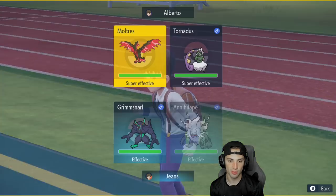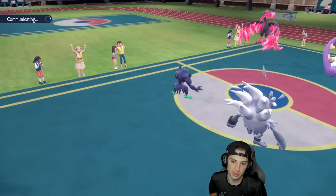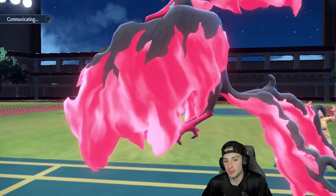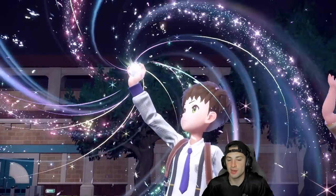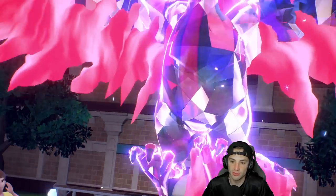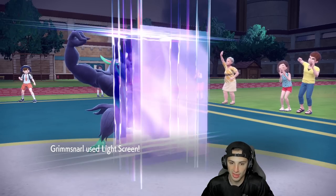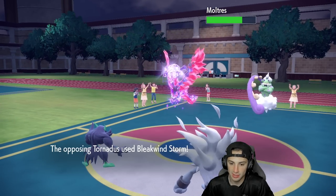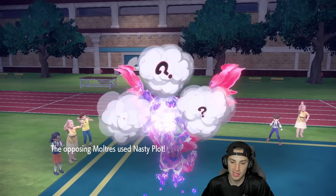I know Moltres has Air Slash — a little bit of a problem — but I think we can eat up at least one. Light Screen's going to come out and help us tremendously. Moltres Terastallizes into Poison type — Poison has been so friendly for Galarian Moltres. Thunder Punch flies doing minimal damage. Bleakwindstorm misses Annihilape — thank goodness! Grimmsnarl soaks it. We're able to soak that without wasting a Tera. Moltres uses Nasty Plot — that's scary, a little terrifying.